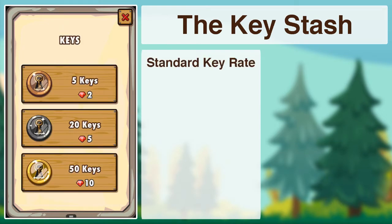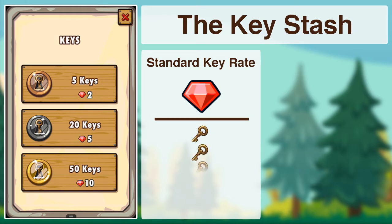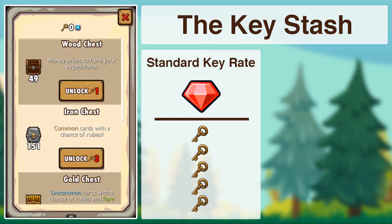Before we actually go into the mine, let's take a look at the standard key rate if we were to just buy them. We have an option to buy 50 keys for 10 rubies, which equates to 5 keys per ruby for the standard rate — that's if we're just buying them outright from the store.